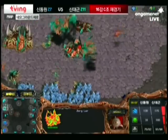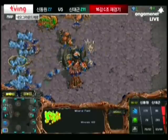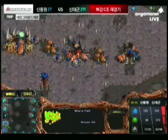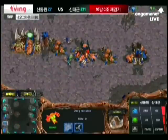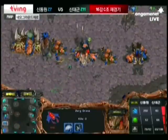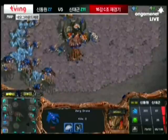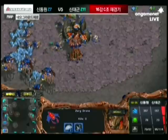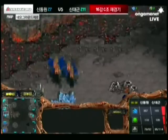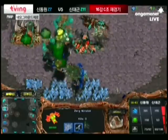I didn't see much mineral mining at Hydra's natural expansion — he just had his drones on the extractor. A couple of scouting Zerglings now coming down, and Hydra's moving out with his Muta army. A scouting Zergling going to try to get a drone kill — and there is a drone kill; a Hydra drone goes down. Looks like Hydra is not quite paying attention — he has everything focused on the Mutas moving up the map.